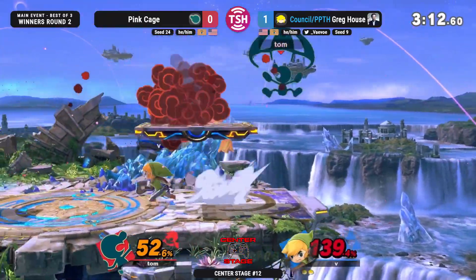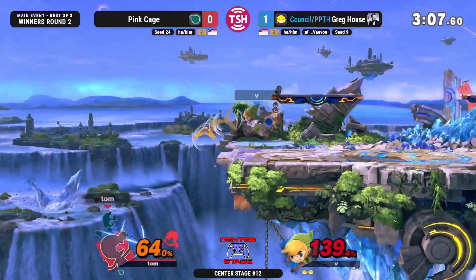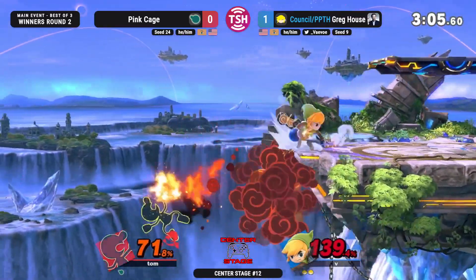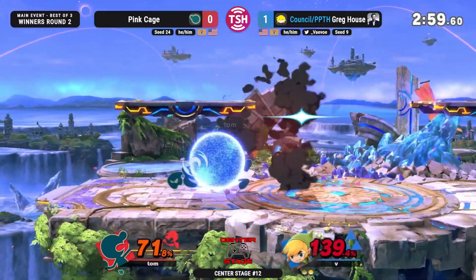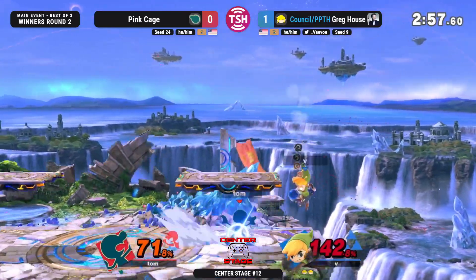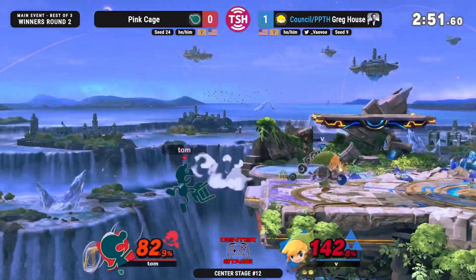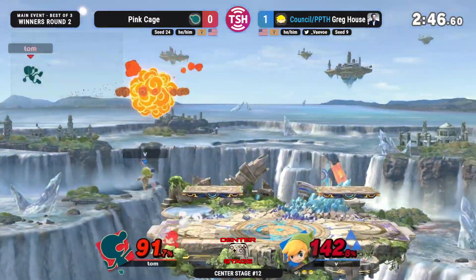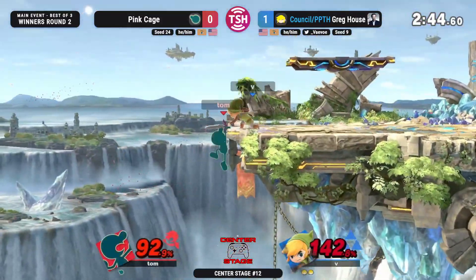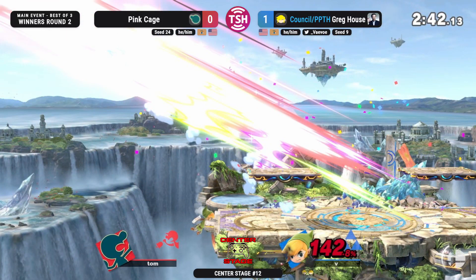We've just seen a full momentum shift — Greg House's favor. The pivot grab in the air — that was nice. Game & Watch doesn't have any non-laggy kill options right now. The Ub McBob again, barely not going to kill there — such a strong tool. And the forward air — that's going to clean it out. Multiple consecutive Ub McBobs conditioning the jump right there.